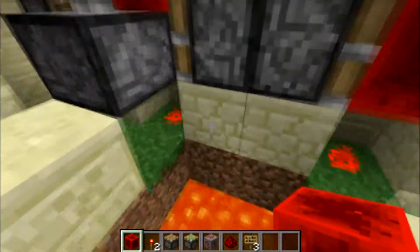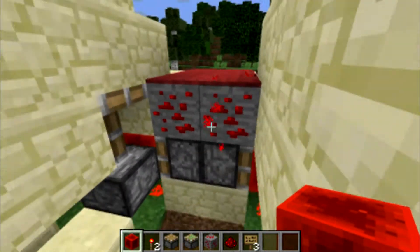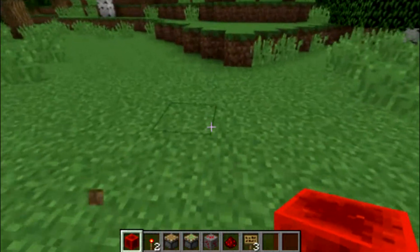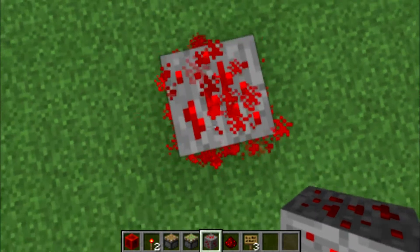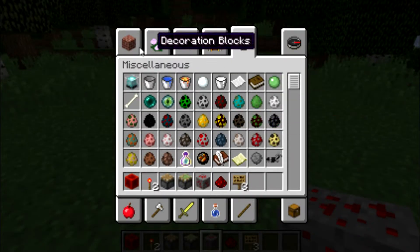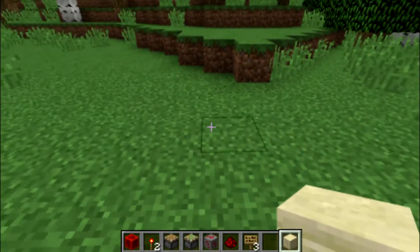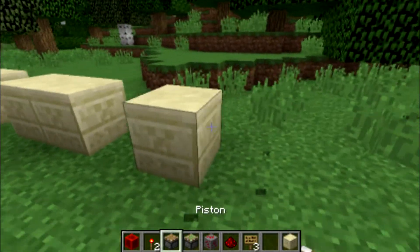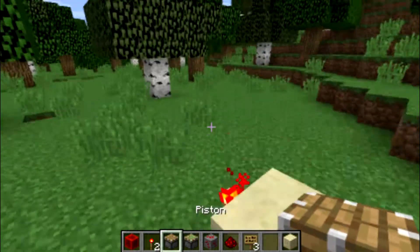This whole thing runs off redstone. It works off a little pulse — when you stand on a redstone block it creates a quick little pulse. You can see it start to glow, and underground you can see it glow even better. I'll show you quickly how to make it — you can do what you will with the trap.